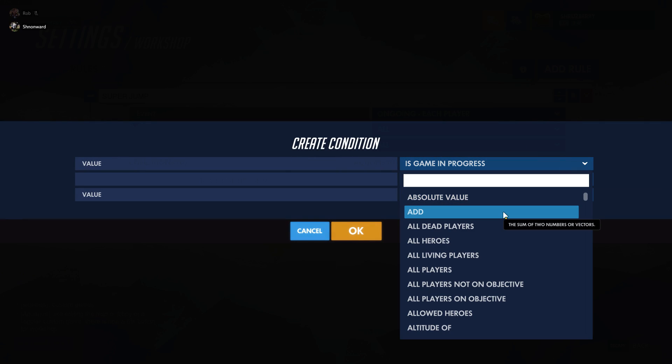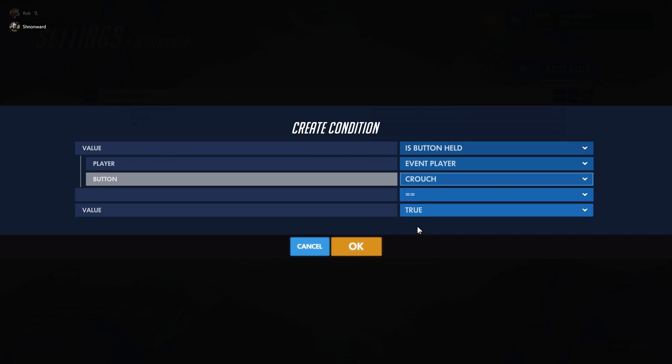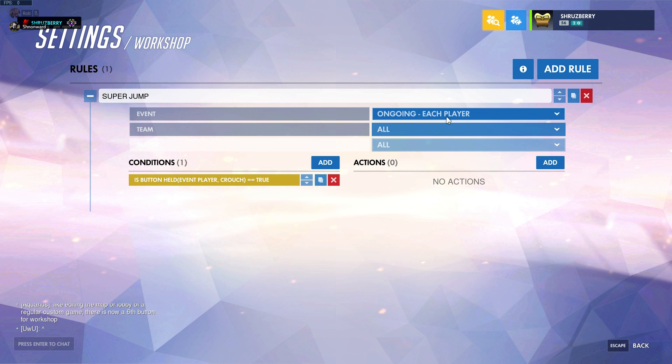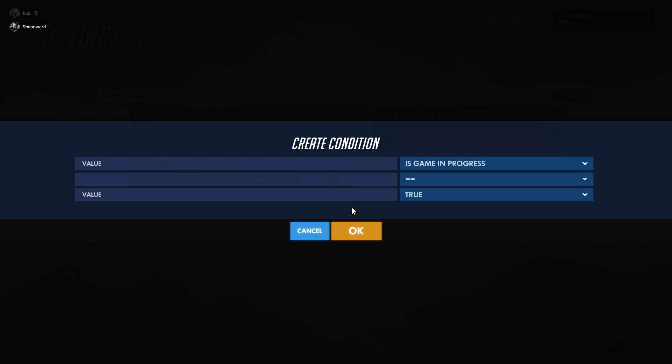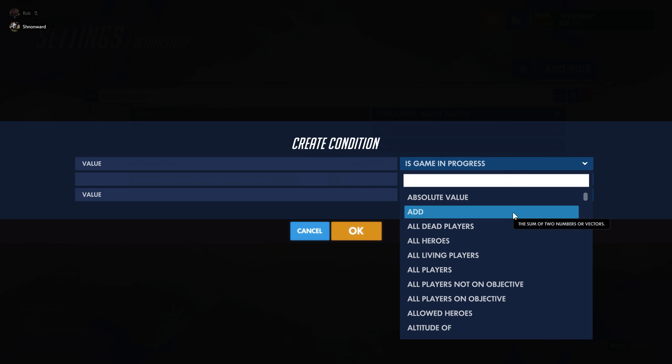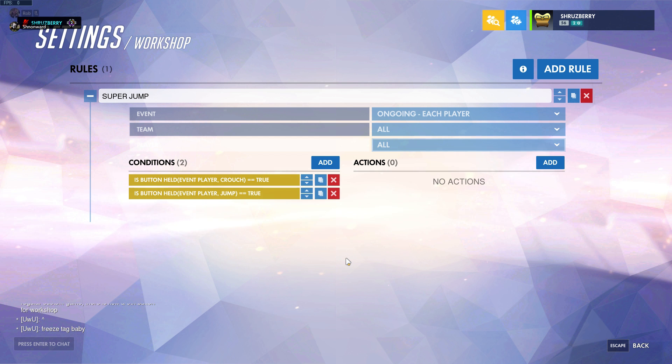Type in 'is button held' and put the crouch button. Right now this reads: if the player we're dealing with — each player individually — is hitting the crouch button, and this just means if that statement is true. If we add another condition, this is an AND operator to the first condition, meaning both things need to be true for our action to go through. So if we add another button and make it jump, now both crouch and jump need to be held for us to proceed to the right column.